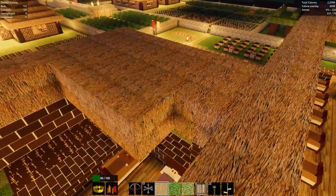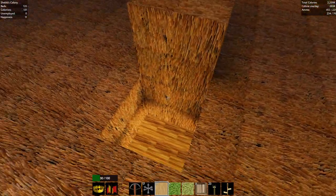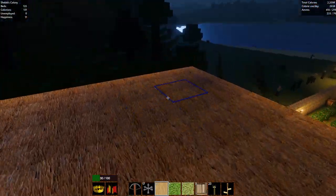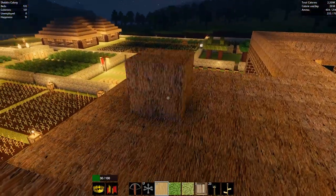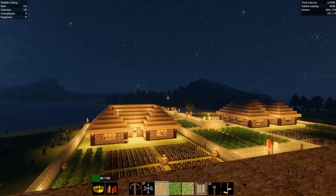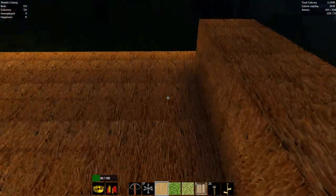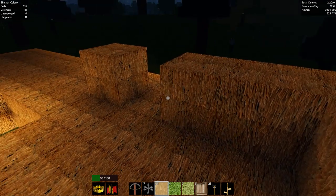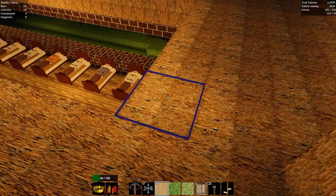Just getting the basic flat roof in and then I will work on the in-between bits. To save on thatch I may not fill the whole lot in - that was easier to do on a small roof. On a large roof you'd waste a lot of thatch.